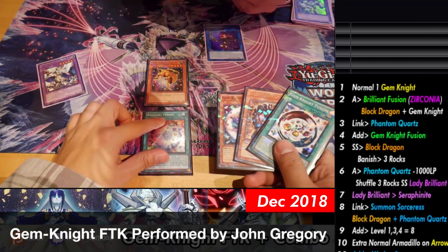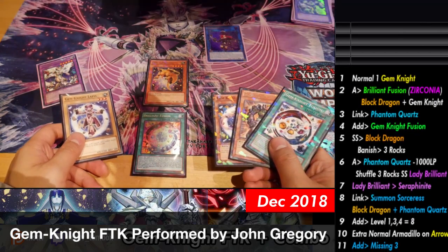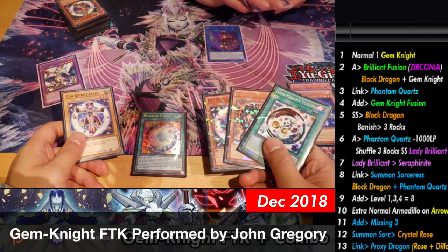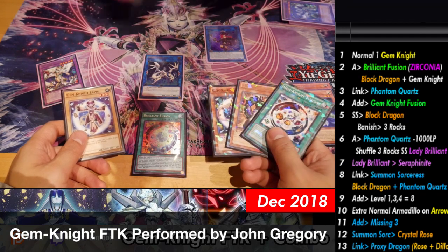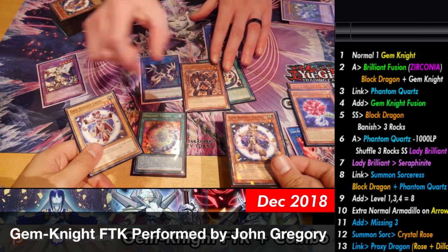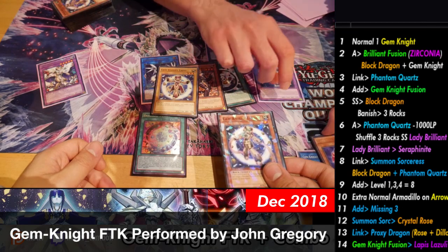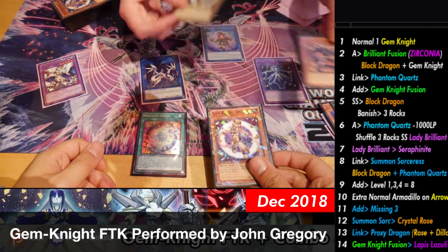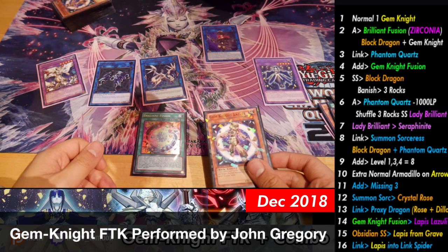You're gonna use Summon Sorc's effect to special summon Crystal Rose from deck. Then you link off these two into Proxy Dragon. From there you're gonna fuse away Lapis and Obsidian for Lapis Lazuli. And then you use Obsidian's effect to special summon Lapis from the Grave. Now from here, link Lapis off into Link Spider.